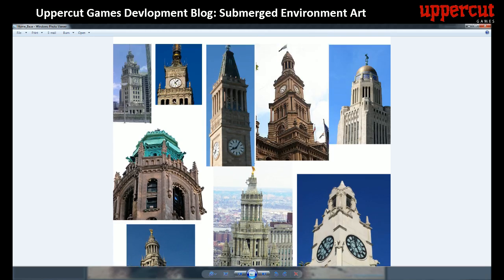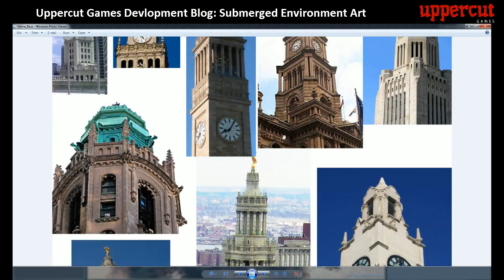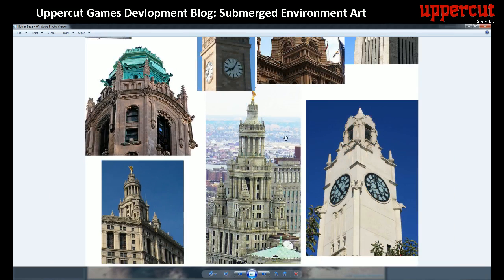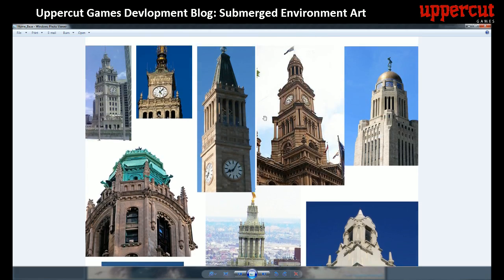We started gathering reference for these clock towers that are usually on town halls or courthouses, grabbing a bunch of reference from different cities around the world. Some of you may recognise some of these. These two are actually near Uppercut Games' space in Australia — this is the Sydney Town Hall and a town hall post office in Brisbane. There were a couple of things we liked about these two buildings and their features.